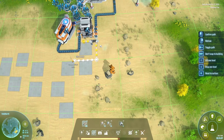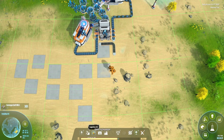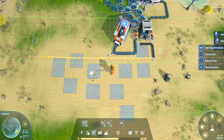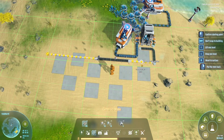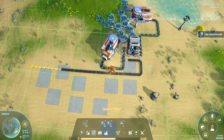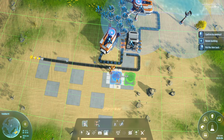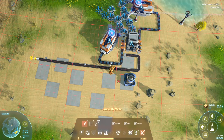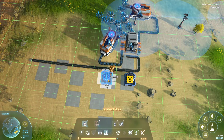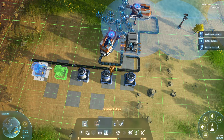From our iron ore we are going to create a set of smelters and utilize the space as nicely as possible. The general rule of thumb is three smelters for every mine that has six iron veins. Because we have two mines we are going to make six smelters for the ore, with a gap in between.